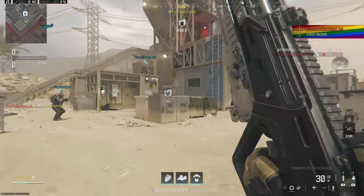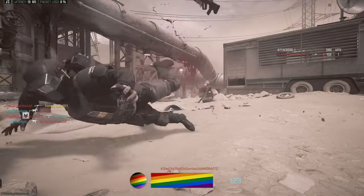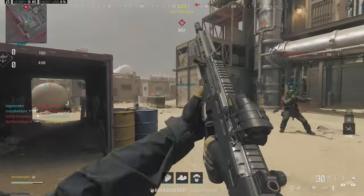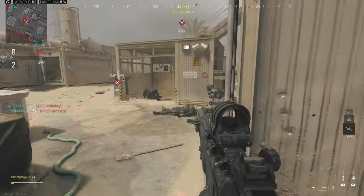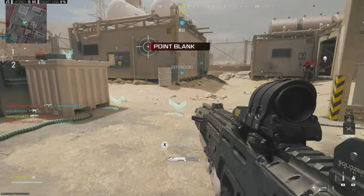Once it's unlocked, it can be equipped like any other underbarrel — the Jack Limb Ripper — but you will notice you're going to get a 17% aim down sight penalty, which is unfortunate, especially because of the ways you end up having to use it.